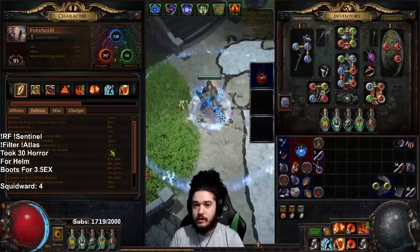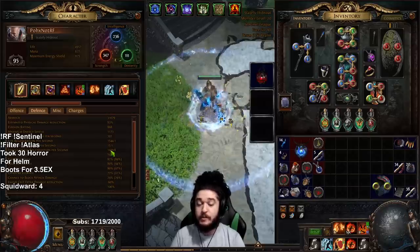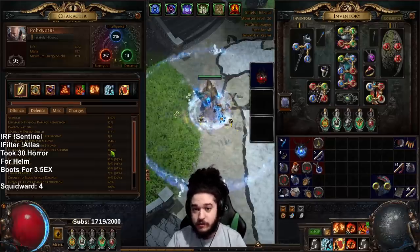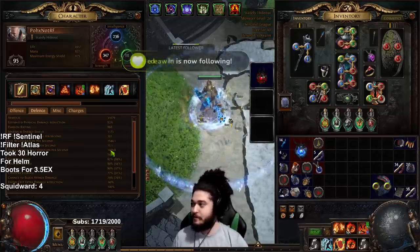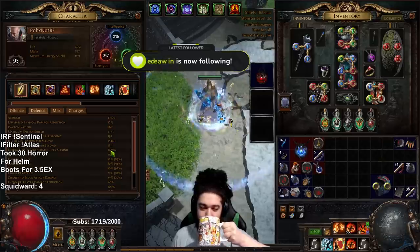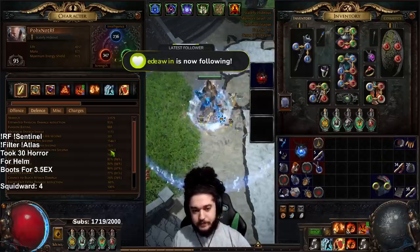There's also a very common question about people not being able to sustain energy shield, so I'll plug my good friend GoXLR for that. If your ES is still going down after you've ascended and acquired Pious Path, make sure you're running a Granite flask. If it's still going down, you just need to get more life regen on your gear.